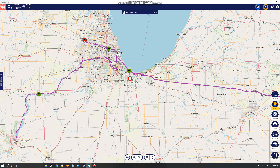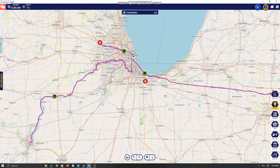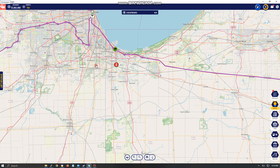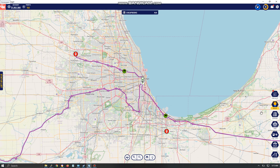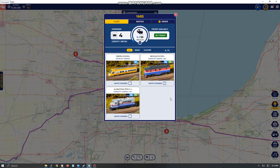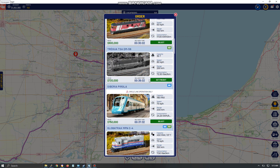It has most of the features you'd expect from Airline Manager 4, like marketing. But one additional feature is that you can hire a consultant who can help you get better prices on fuel — though I haven't used that feature yet. When you play the game, you're going to have trains. These are the trains that I already have.